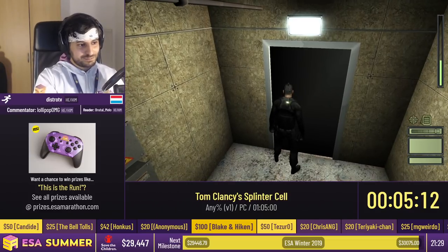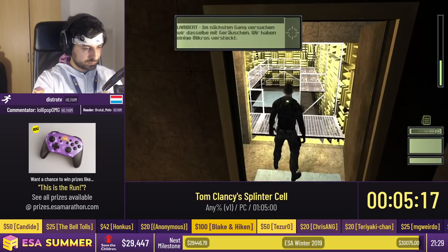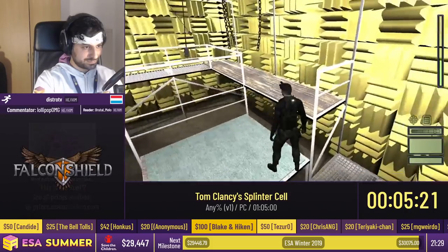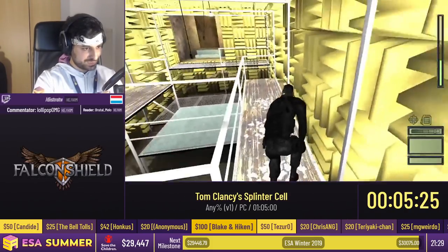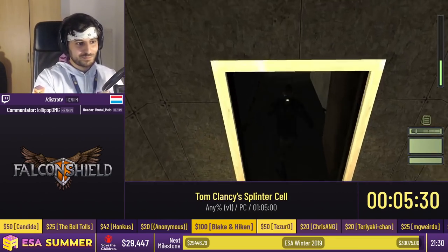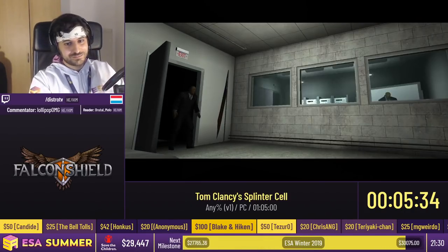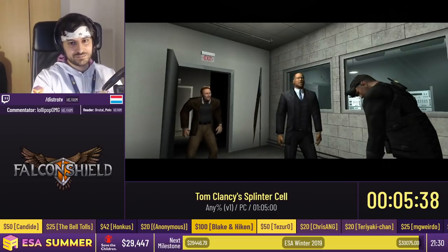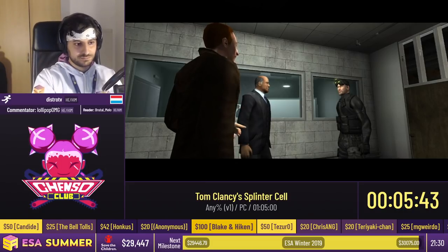This is the noise room, where you're supposed to practice not making any noise. We like going fast, so we're doing what we call crouch glitching — crouching and uncrouching fast enough that Sam doesn't have time to make a footstep. The only time you make noise when walking is when you make a footstep, and since toggling crouch fast enough prevents that, you can just sneak behind enemies with no problem.